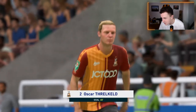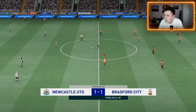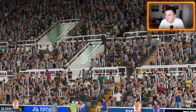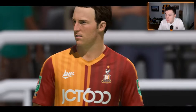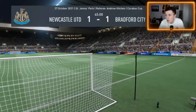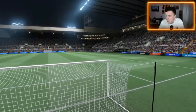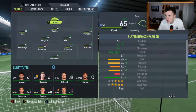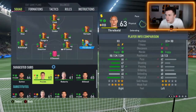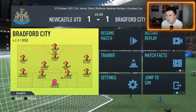Steve Bruce is still the manager of Newcastle on this save. Threlkeld with the goal - it's literally the last kick of the first half. It's Newcastle 1, Bradford City 1. A big goal for Oscar Threlkeld who hasn't particularly had a great game, but we're well and truly in this game. He's absolutely shattered though - do we have a right back on the bench? No, but Foulds can play right back. Threlkeld's just scored and now he's been subbed off. Matty Foulds can play right back - substitution made at the break.